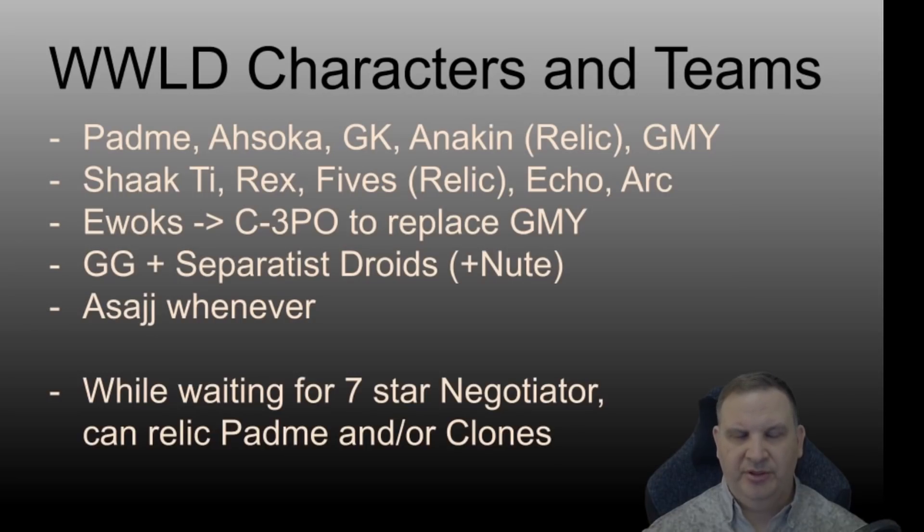So that's what I would do. Build the Padme team with Ahsoka, General Kenobi, Anakin — take Anakin to Relic. You can put Grandmaster Yoda in there as your fifth since you're going to build him. Shaak Ti and the clones can be built after that, as an interlude between finishing out your First Order characters and getting the Finalizer finished — these are things you can work on. Shaak Ti and the clones are a good team; I would relic Fives. You can park them wherever they are — they'll get you good raid participation and guild participation in certain events, and it gives you a clone tag.